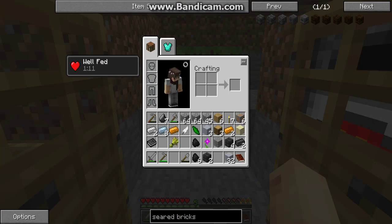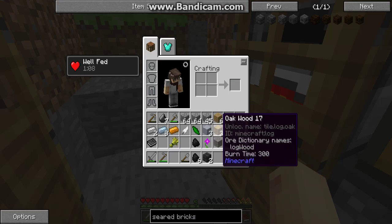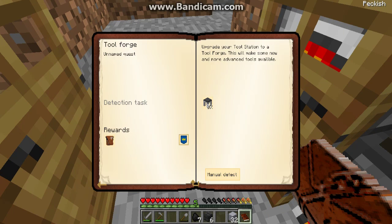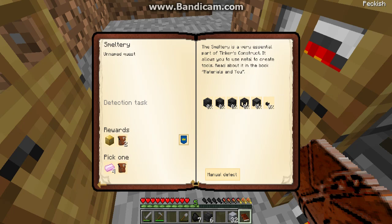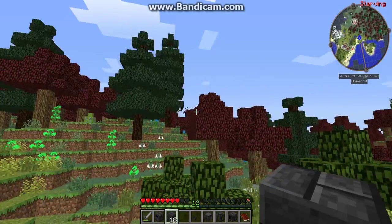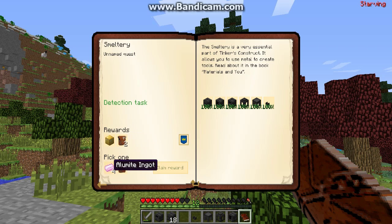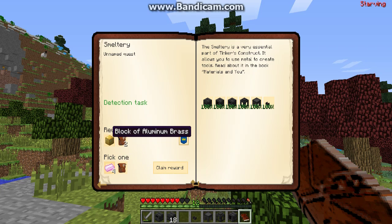I would want to set up my smeltery soon, but let's see the quests that I can do from now. Make a tool forge or a smeltery. I guess I will do the smeltery quest now. Alright guys, I've done collecting all the stuff and now let's claim our reward. We can either pick an alumite ingot or another reward bag. Personally, I think I will pick the alumite ingot because it's more useful, and the reward bag might contain useless stuff.